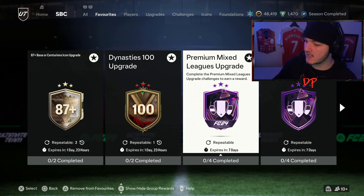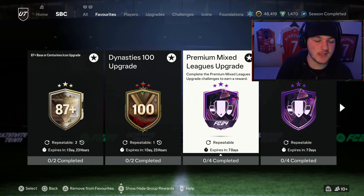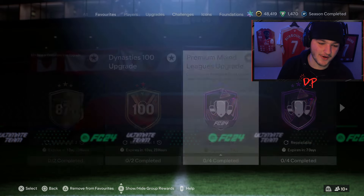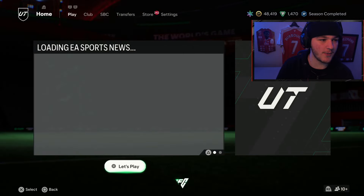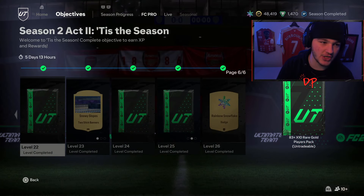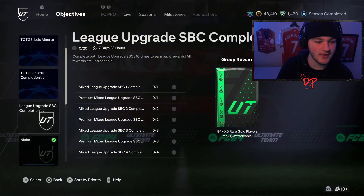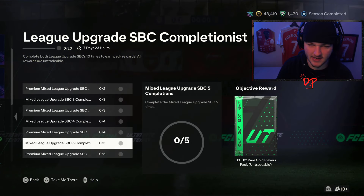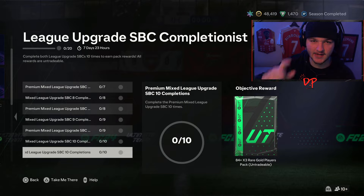The link will be in the pinned comment if you need a helping hand — it does the SBC for you, you just spend the coins. Complete the normal mixed and premium mixed 10 times each, get all the packs from those runs, plus 21 bonus packs. Good luck — whether you're opening packs now or saving for Team of the Year, see you in the next one.